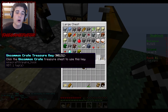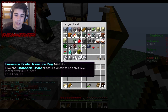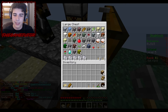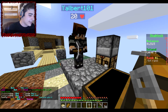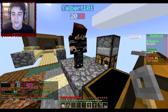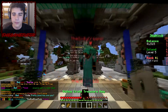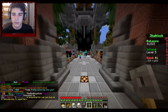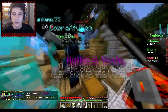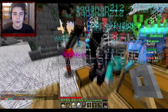We're going to sign off by opening — we're both gonna open one uncommon and one voting key. Let's go — slash spawn. Which one do you want to open first? Let's start with the voting key.